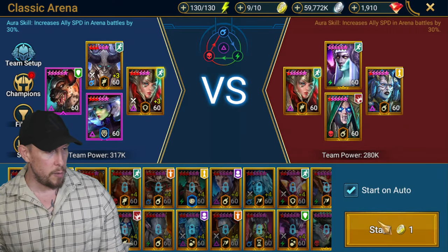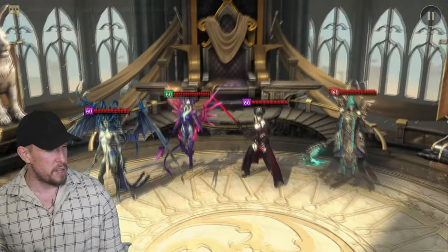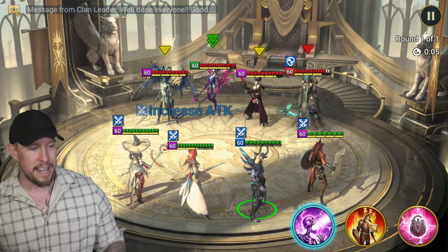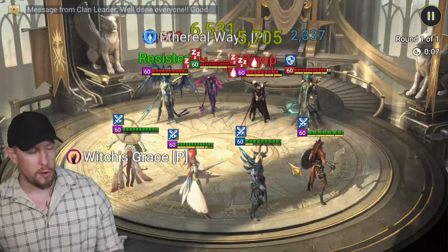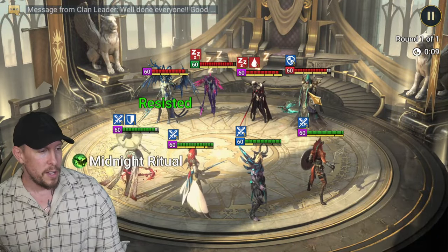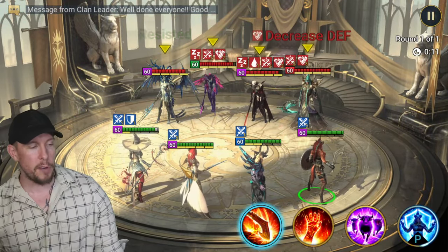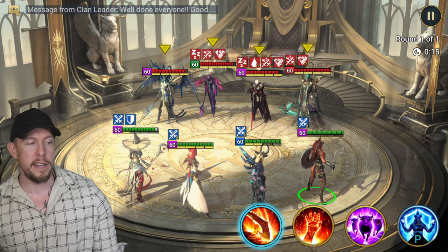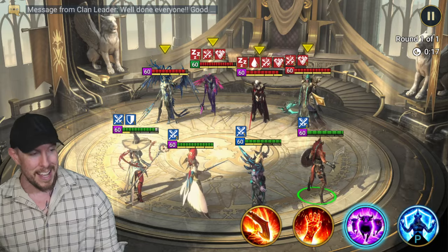Let's go against this squad here as well, do one more damage check. Hopefully we go first again. The thing is she doesn't nuke hard enough to act as a standalone nuker in the fashion that we're using her right now. You'd really probably have to remove a Kymar or a Madam Seras from this team and put in another nuker to be more consistent — that's my gut.